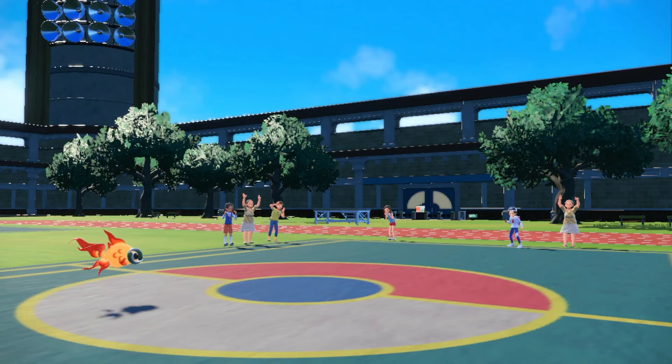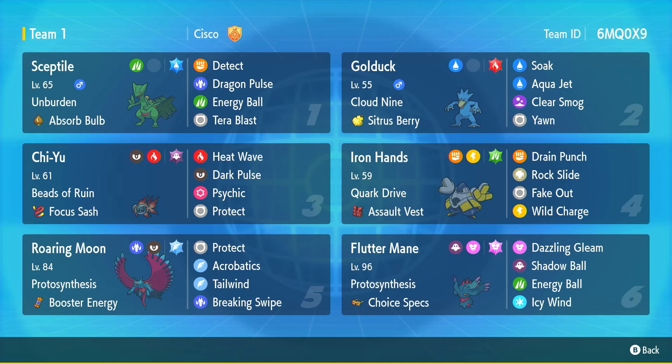GGs! Well, there it is — our Unburdened Septile with the Absorb Bulb and our Aqua Jet Golduck team is complete! Yes, I may have done an oopsies in the beginning and had Overgrow on Septile, but we fixed it up. Two or three dubs with Septile as Unburdened. At the end of the day, with the battles where Septile had Overgrow, it still did exactly what it would have done with Unburden — nothing would have changed, because in all those matches it either outsped anyway, or didn't pick up the KO and Unburden only affects speed.